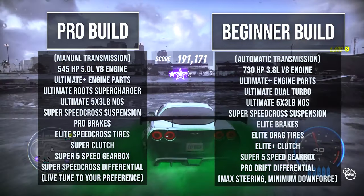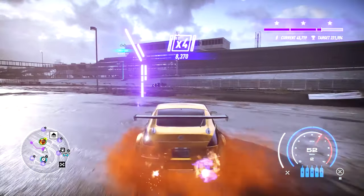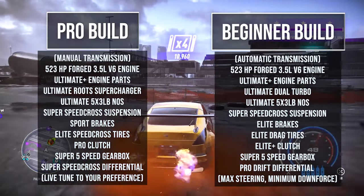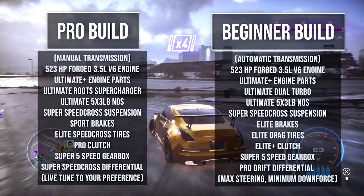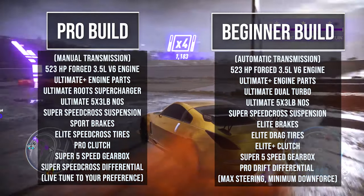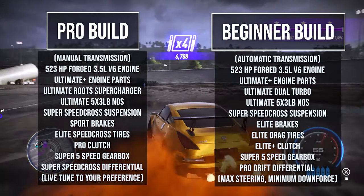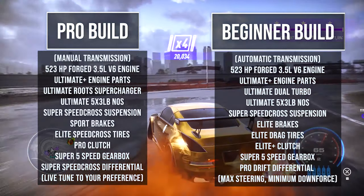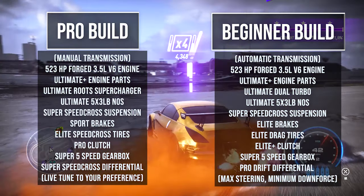Moving on to number 4, I've got the Nissan 350Z. The 350Z really does a great job of swinging back and forth — I really like the amount of control you have with this car. During my testing, I scored this car a little higher than the Corvette because I found it easier to control, and the scores that resulted were a little bit higher. Also, the 350Z comes in clutch with the style points. This car looks amazing and the customization options are super high. It ranks higher than the Corvette because I was able to get higher scores in general. It really is fun to customize, so it takes the number 4 spot on my list.